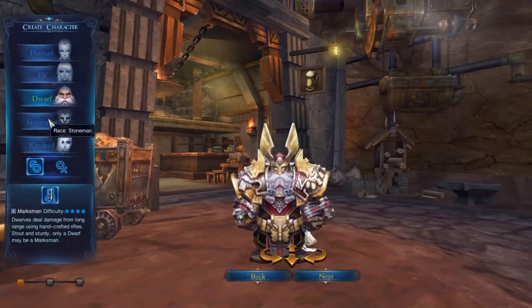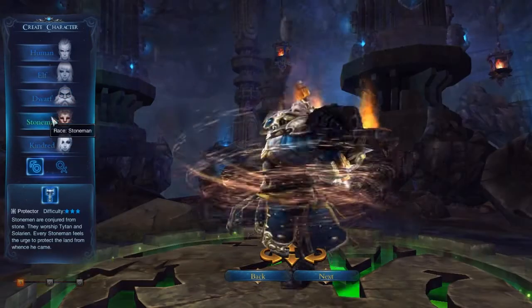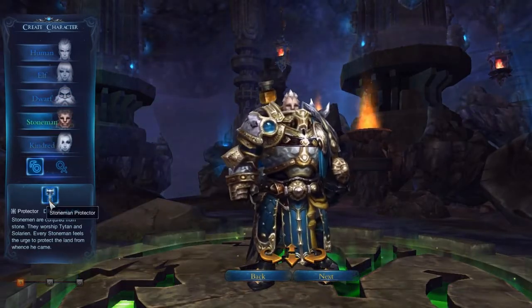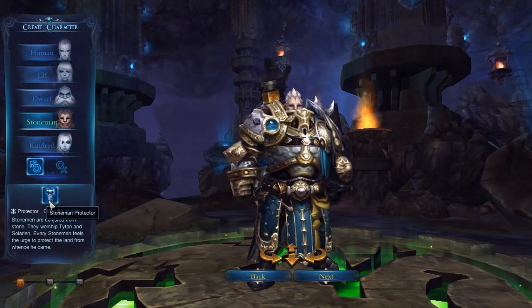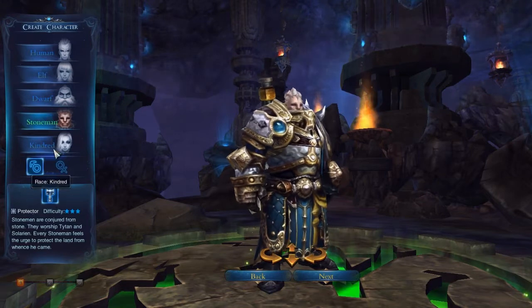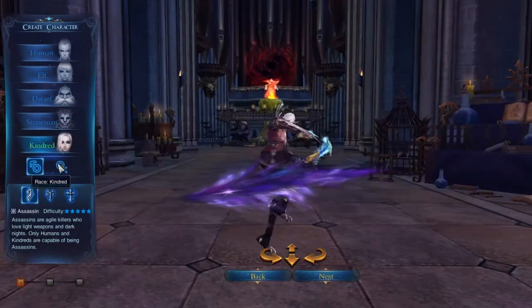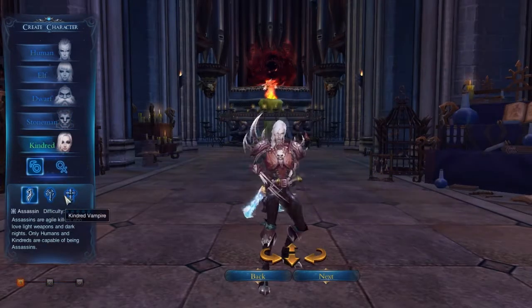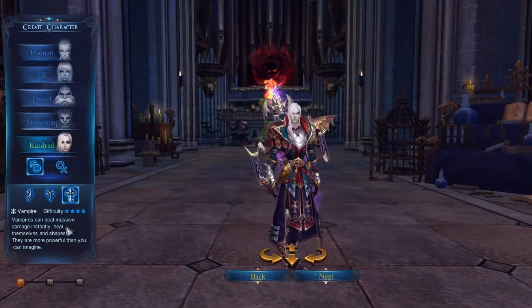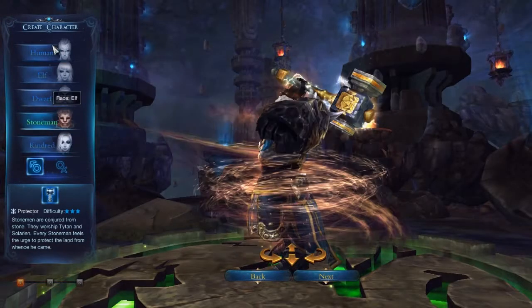Sorry about that, I skipped dwarf. Dwarf only has one class and it's called Marksman — that's the only race that has it. I currently have a level 24 dwarf Marksman on Storm server and he basically plays as the off-tank in dungeons and instances. Then there's Kindred, and Kindred has assassin, mage, and vampire. Vampire is a very unique class — I love it, it does massive damage and is very interesting.